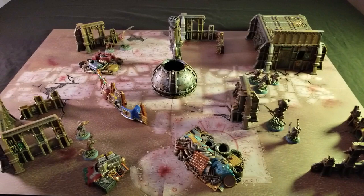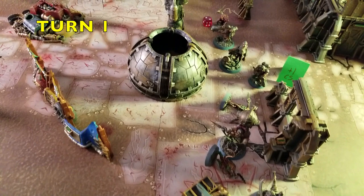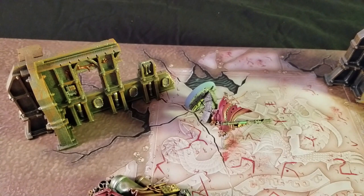That takes us to the end of turn one — quite a bit happened and I totally owned this one. First, I activate Bjorgen Thundrik, who moves forward and opens fire directly into one of the starving mutants. I managed to take that guy out with my first blast — I rolled two 12s, which is absolutely fantastic. That's the reason I was able to take him out so quickly.